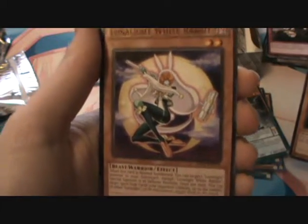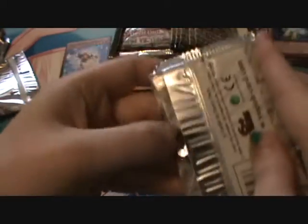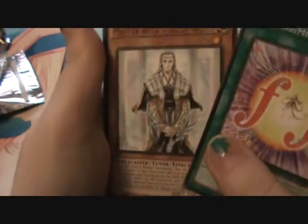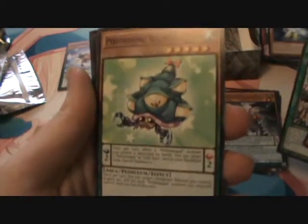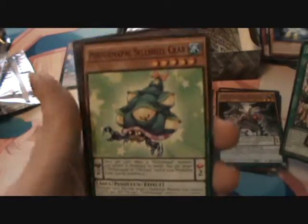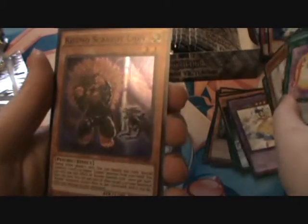Raidraptor Booster Strix — I was waiting for him. Lunalight White Rabbit, Raidraptor Avenging Vulture, and Lunalight Wolf. Another Fortissimo, Master with Eyes of Blue, DeskBot Base, Farmful, Cell-Shell Crab. Bloom Prima the Melodious Choir — so there's one of the other new Melodious Fusions. And Cosmo Scaredy Lion.